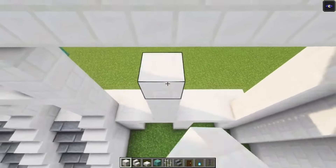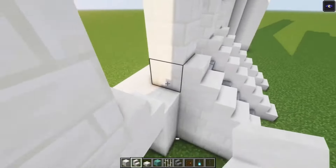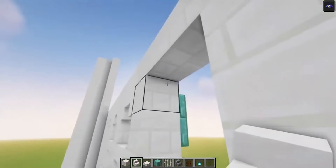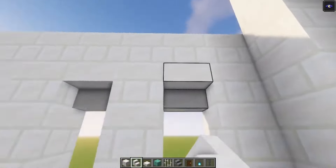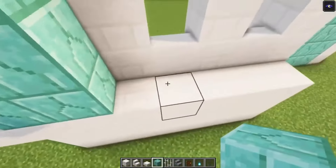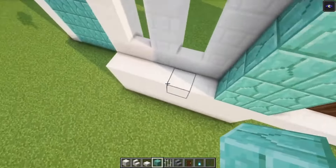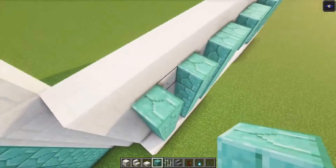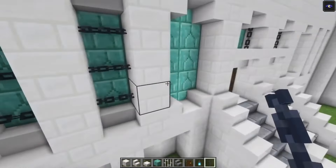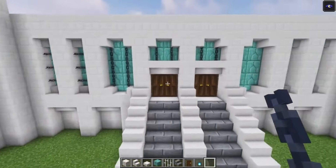Let's actually repeat the same thing over here. Then let's add some stairs. We're going to have some regular stairs over here. And here we're going to go with stairs facing each other like this. Now let's repeat the same thing over here. Then on the back side, you just want to go ahead and add some prismarine blocks going all the way up. Here we are going to do the exact same thing. Once we're done with that, you just want to go ahead and place some chains. So we are going to have chains going diagonal over here. Here we're going to go with chains going up like this. Okay let's repeat the same thing over here.